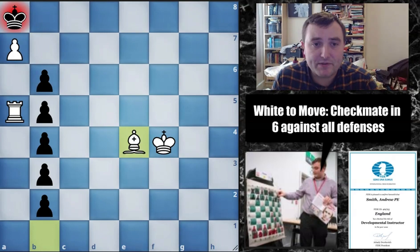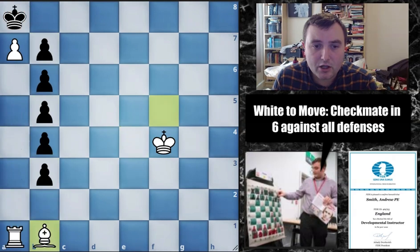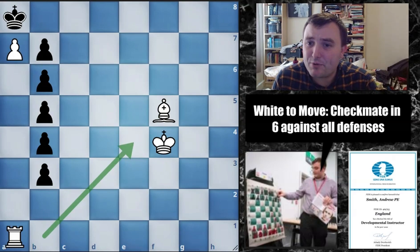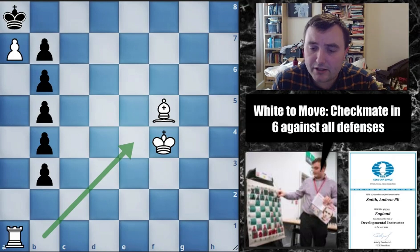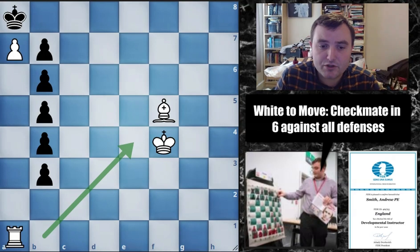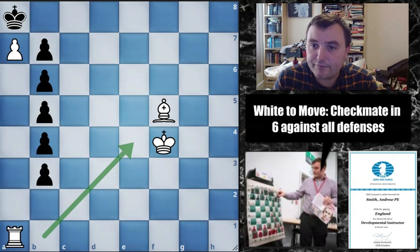That is absolutely right — bishop to e4 checkmate. A really nice puzzle and a very nice solution. To recap what we are doing: we are creating a Zugzwang and forcing black to come down the board to then be able to checkmate on e4 with the bishop. I hope you were able to solve this one. Make sure you leave a like on this video, subscribe to the channel for more future puzzles, and I would love it if you shared this puzzle with a few friends to see if they can solve it. Thank you for watching and I will see you in future videos — take care.